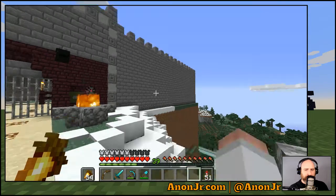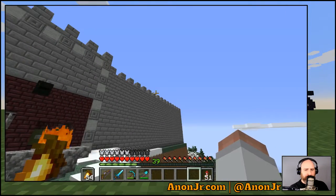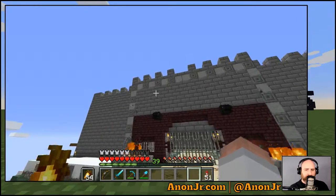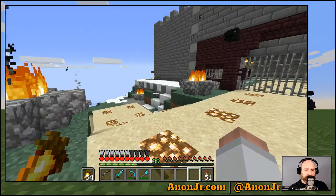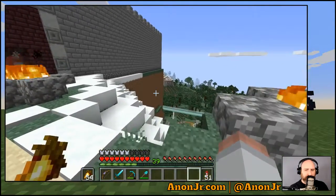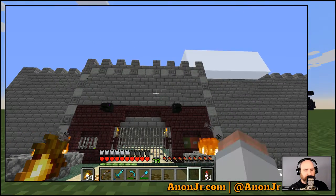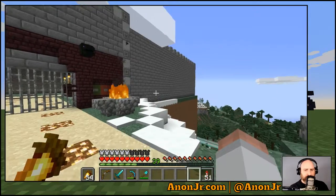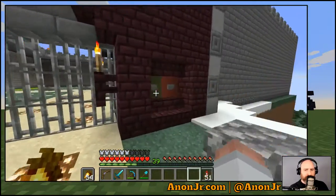I might use nether brick for some of the support pillars on the outside and bring that walkway forward a little bit. The problem with having it as flat as it is — spiders can still climb up it. I intend to light the outside once the hill is done, but until then it's not entirely safe to stand on the rampart and watch because the spiders will climb up the side.